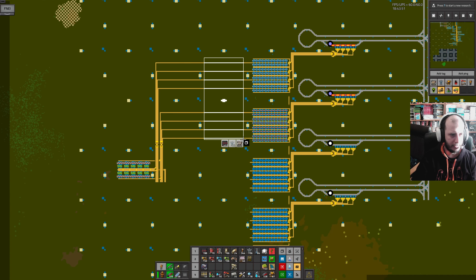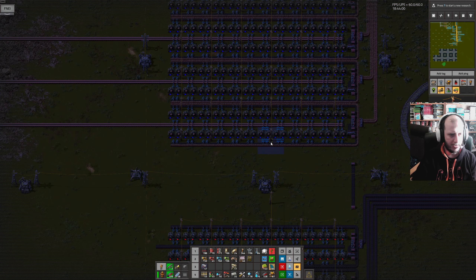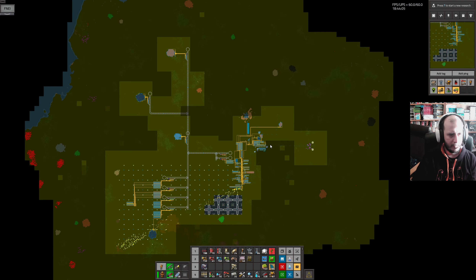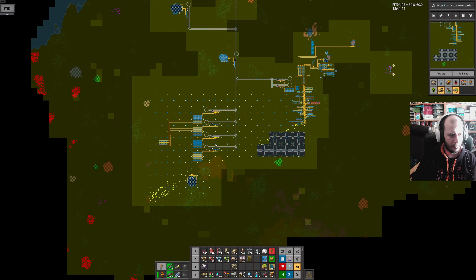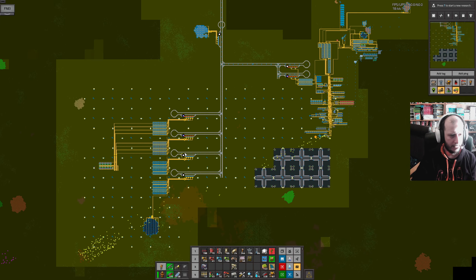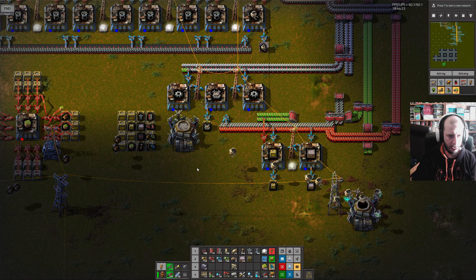I sensibly left extra space here so I can expand these to be extra long when blue belts show up and also when I want to start using modules and beacons with the electric furnaces. Put that down as a rare W for me — a rare big brain W. W is something the kids say when they want to say the word win. They just say W, which takes longer. I'm a 40-year-old man so I don't know what's going on.